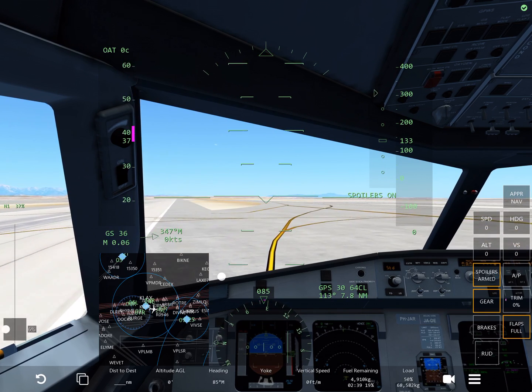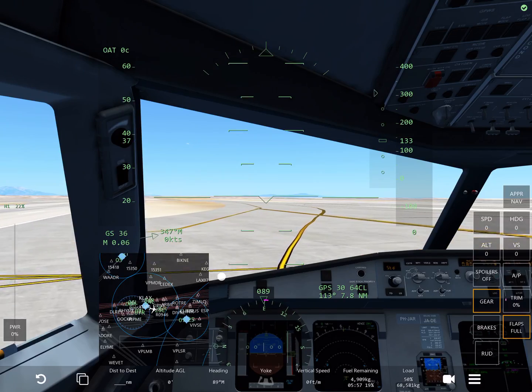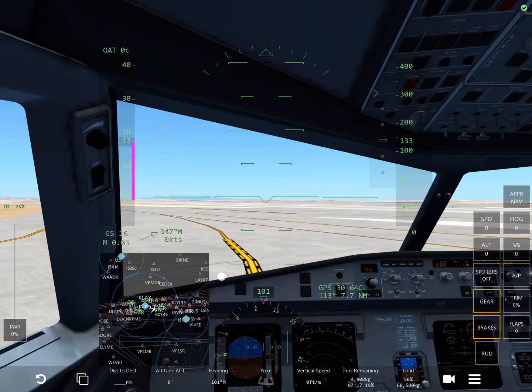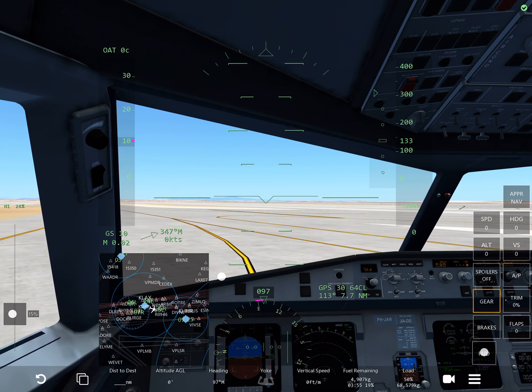I always have my spoilers armed when I'm landing, because again, you don't want it to start hopping. And then after that, you just put your flaps up when you're taxiing. And if you're in live, you do air traffic control — but that's another video.